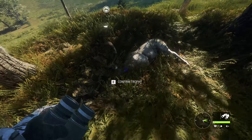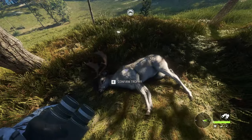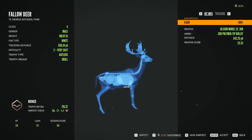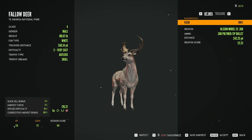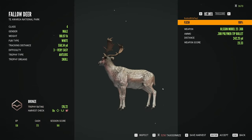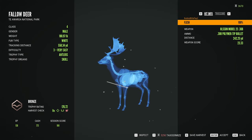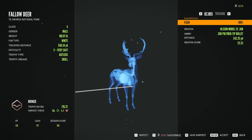Here is the first one that I took — I think it was a level three. It looks like a nice level three for just restarting this account. That was almost a heart shot; if it was just a little bit higher I would have had it. It's a level three and we get 136 XP and 773 cash. That isn't too bad for a first fallow deer on this account — I think this is the fourth or fifth kill on this account.